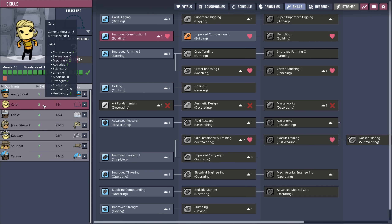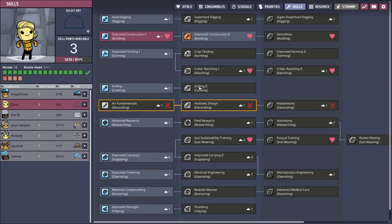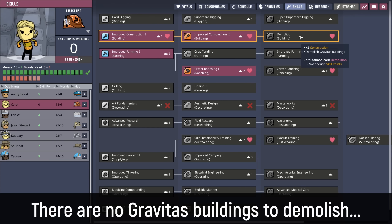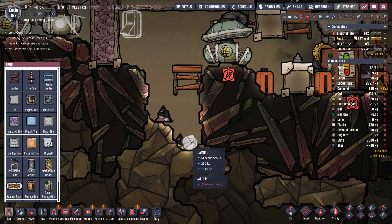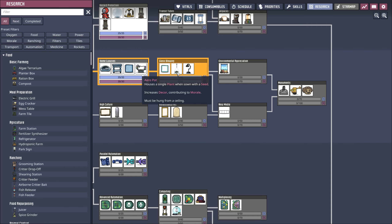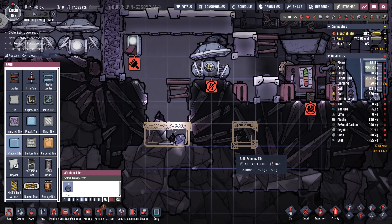Now we just gotta dig out a little bit of diamond just to see how it goes. I suppose we have to give our digger some super duper hard digging now. Poor Carol's been forgotten about — they're already up to three skill points and we haven't done anything with them yet. Carol likes digging, ranching, and suit sustainability. I figure we'll start with a little bit of ranching, but their primary job I think is going to be in construction because it'll be good to have somebody in the colony that can do demolition. We now have access to diamond — thank you, Jason Stewart. I suppose it'd help if we'd researched window tiles. Please, crude oil liquid lock, hold while I get all the necessary research. Oh, we were only one away — research is complete. That would have been good to do before we started this project.